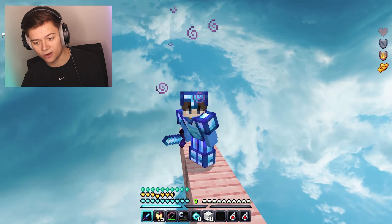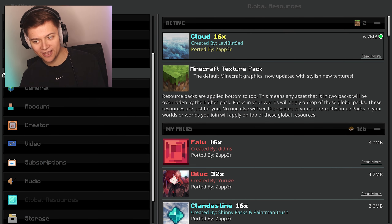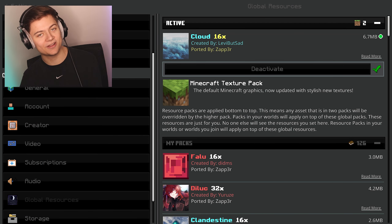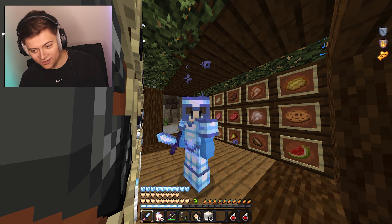Next up is another blue pack — I love blue packs. This is the Cloud 16x. It's got new fonts and a really cool background. Now we're in-game and this is crazy — look at this armor.